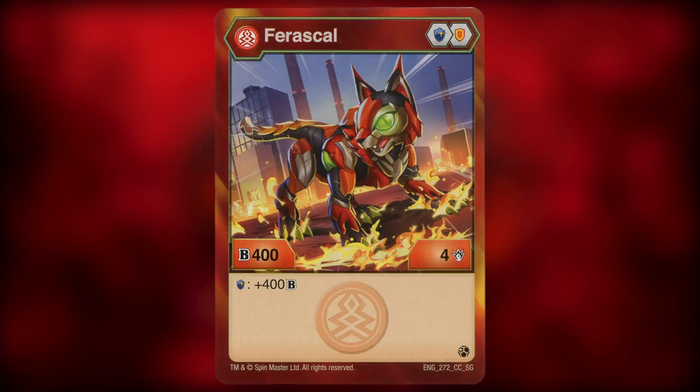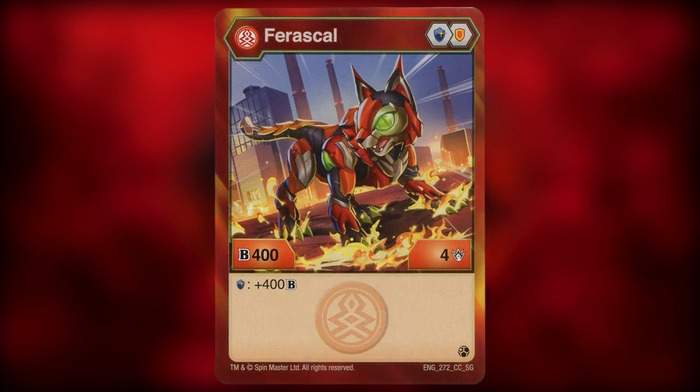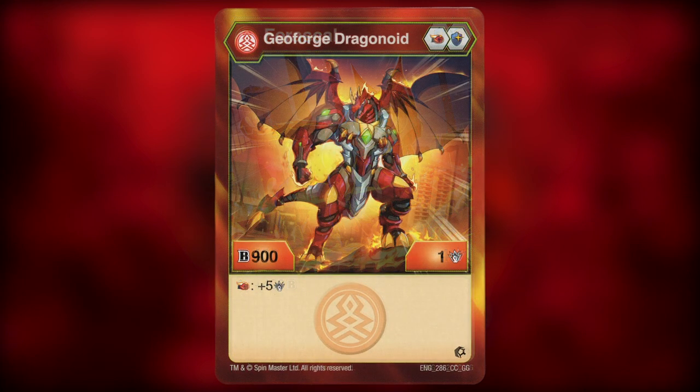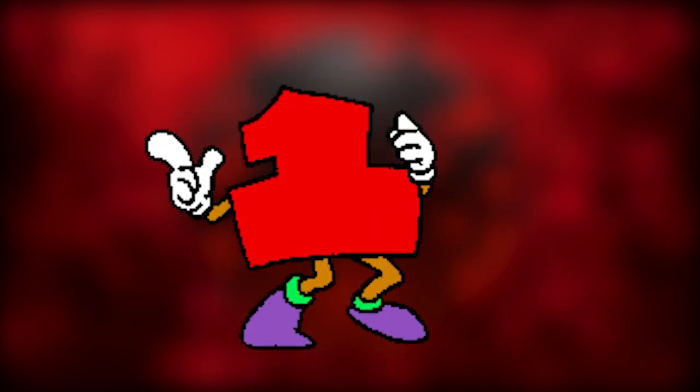Number 2: Pyrus Faraskal Core. A nice core lineup of magic shield and shield, with a statline of 400B power and 4 damage, and the effect of gaining 400B power on a magic shield, effectively making this the first Pyrus Bakugan that can hit 1450B power in base form using its own cores. Unfortunately, the B power curve went up and this Bakugan has been outclassed by Geoforge Dragonoid, which hits 1550B power. However, for a while, Pyrus Faraskal was one of the best.